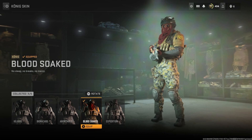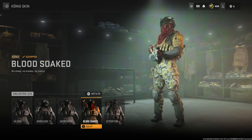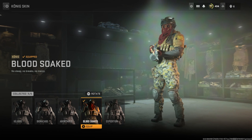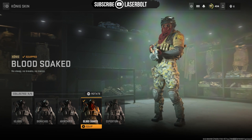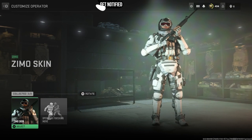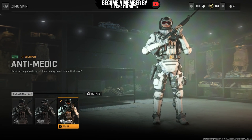The next one is none other than one of the best-looking skins for season one that you can still get in season two, and that is the Blood Soak — no sleep, no breaks, no mercy, none whatsoever. You guys will be able to get this at Tier Two once you complete the Poison mission. If you are able to complete that for season two, you will be able to get this skin.